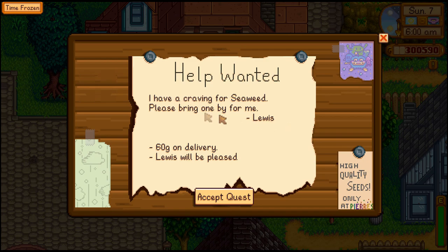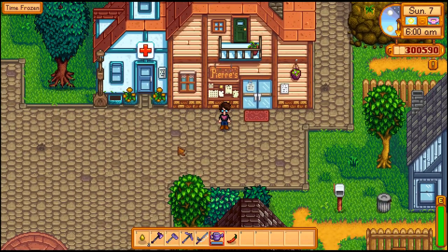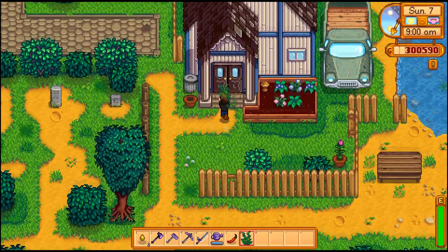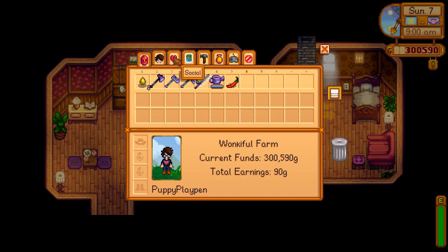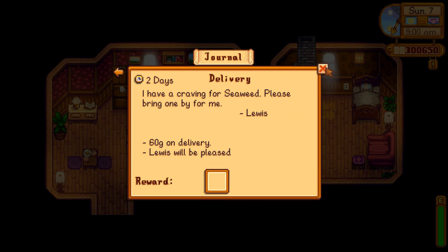Tip number seven: don't ignore the quest board. Here we've got a quest from Lewis asking for a carp I can fish out of the ocean. There are achievements dependent on completing quests, and whenever you deliver an item it increases your relationship points with that person and gives you a premium on selling that item. You have to track down the person and give it to them directly. Then make sure you collect your reward from the journal — that's the only way you actually get the gold.